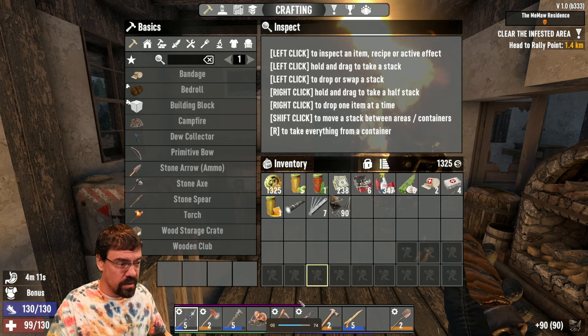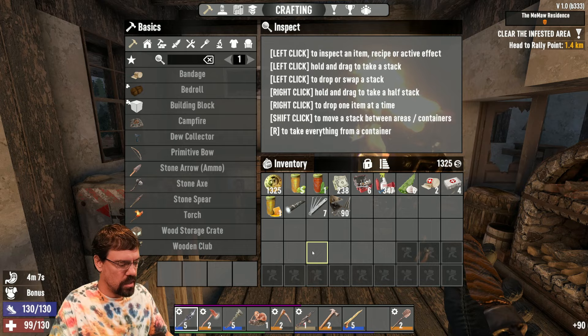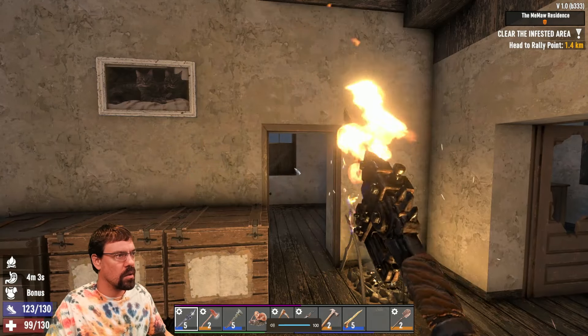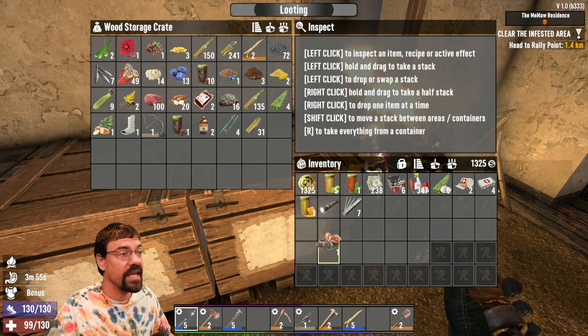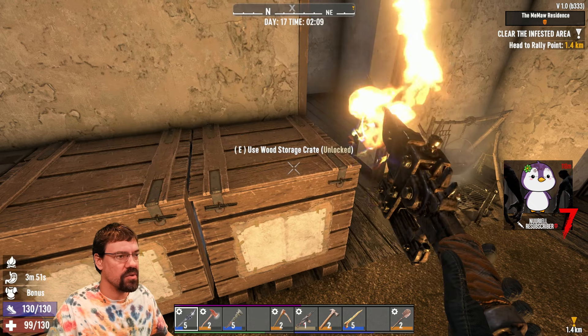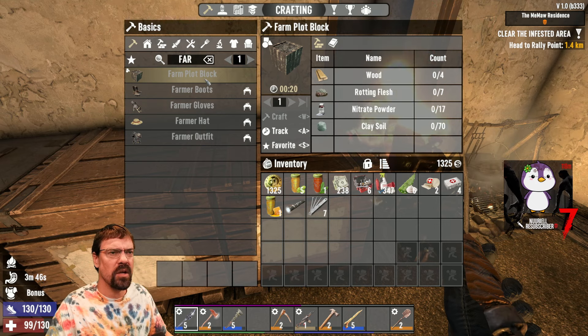So we're in the Meemaw residence. For some reason it wasn't letting me move stuff out. We were going to get some farms and stuff going. We could go ahead and do that real quick.